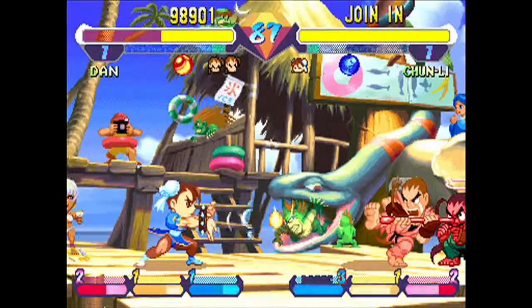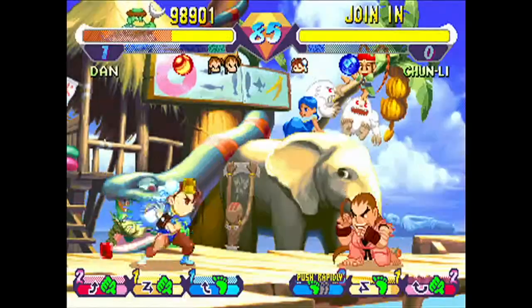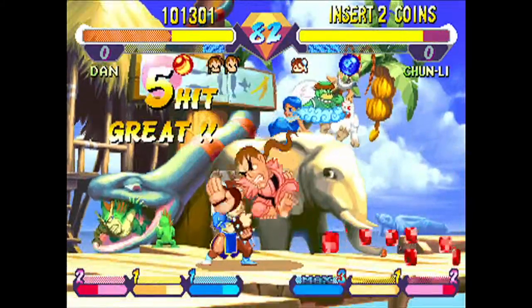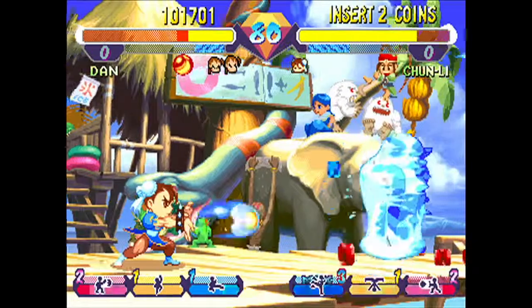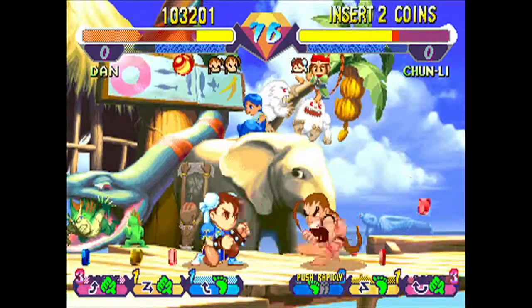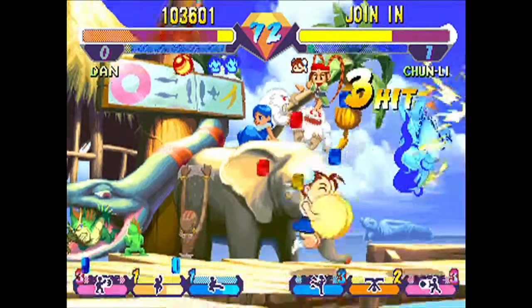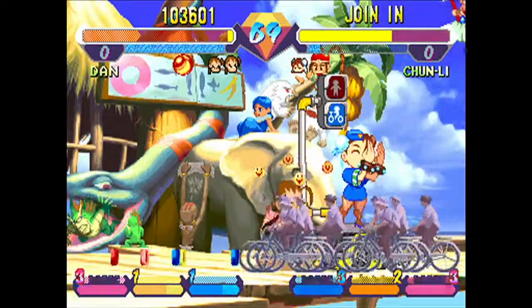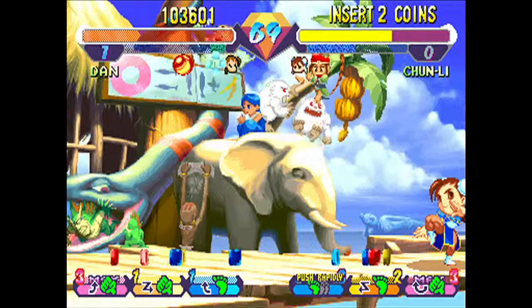Another little thing to note about the gameplay: Super Gem Fighter is unusual in Street Fighter games in that when you block attacks — even Super Combos and Special Moves — when you block them, you take no damage. Normally you take chip damage when you block moves, so you don't fully block all the damage. But in Super Gem Fighter, if you're blocking, you're taking no damage. So that's nice.